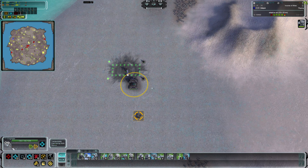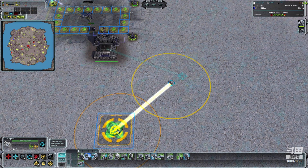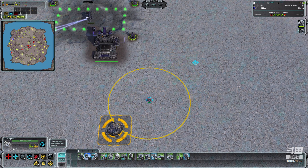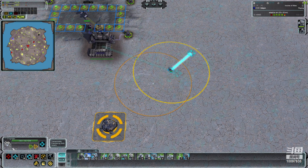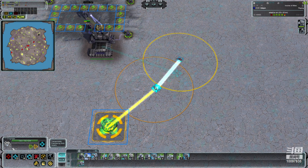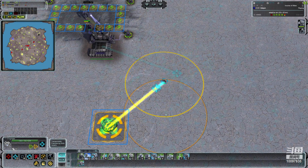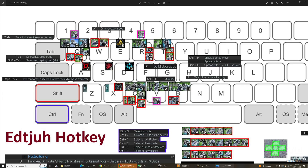For the build range mod — if I just move the engineer it doesn't show anything, but if I hold shift it shows the building range. Normally people walk all the way to a spot, but instead I can just place it here and it will automatically build from right here — saves a little bit of time.